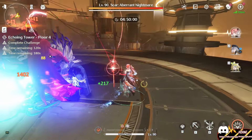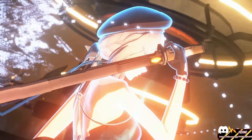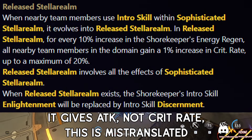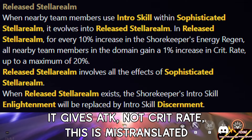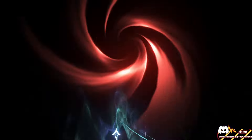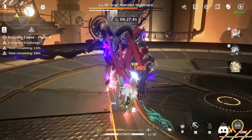It caps out at 200% energy regen. Then when you do another intro skill, a second one, you'll get the released stellar realm. It will have all the effects of the sophisticated stellar realm, but it will also buff 2% attack for every 20% crit rate, so up to 20% attack. This is what Varina provides, which means that Shorekeeper ultimately is going to have more buffing than Varina, which is very nice.